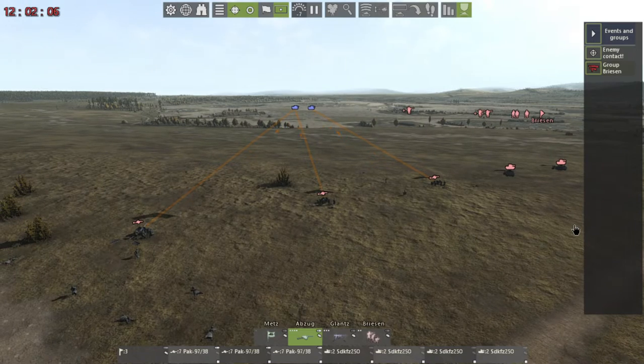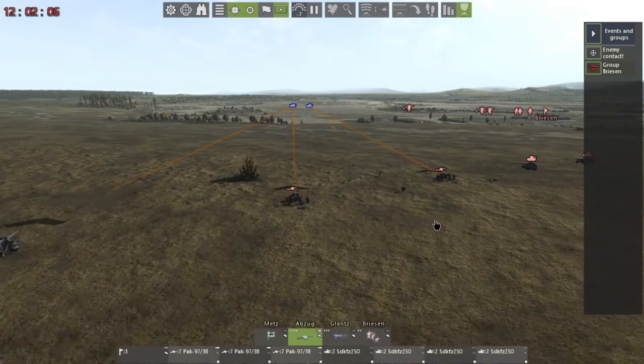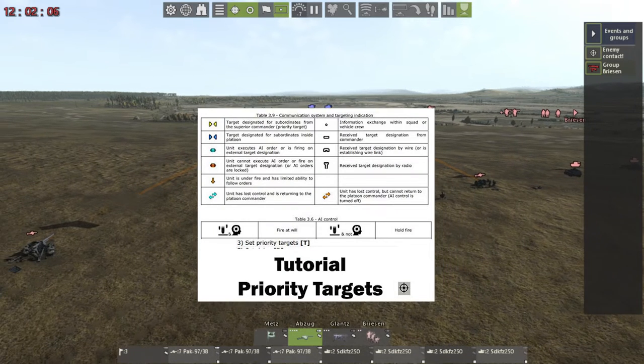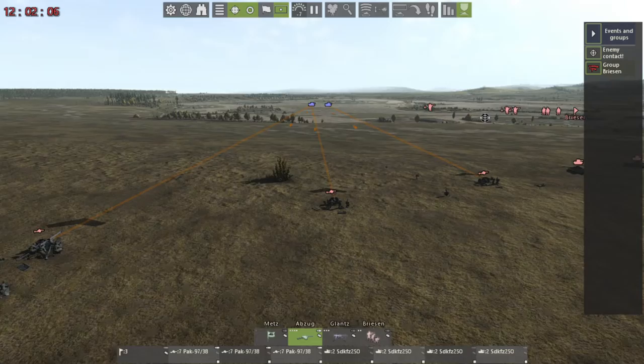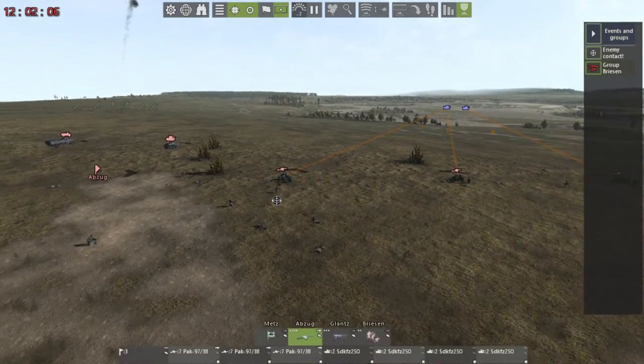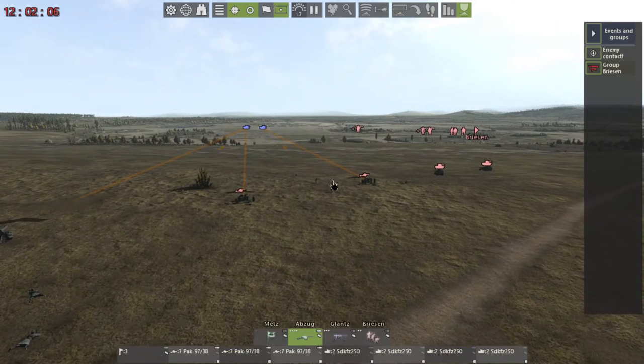Hey everyone, welcome back to another Graviteen video. Today we're talking about target prioritization. There's a small tutorial for this video under the community tab, just a visual aid. The scenario is we have troops in contact, supported by anti-tank as well as machine gun fire.